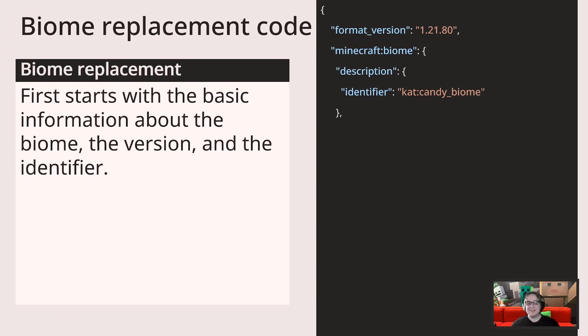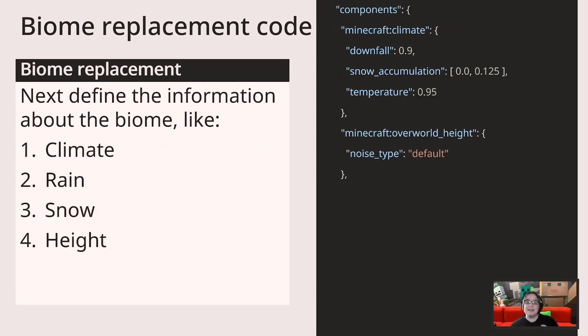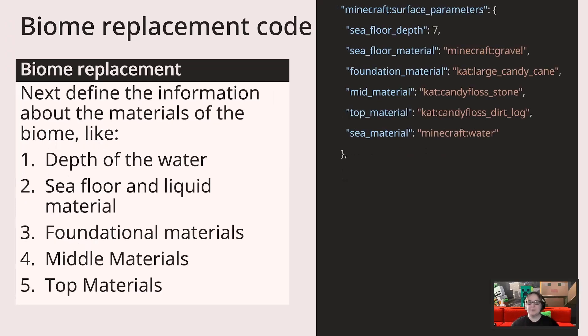We start with the format version and the identifier — this is always the most important part of a biome, making sure that you pick an identifier that is unique and memorable. For me, it's my name and candy biome. Next, we define the characteristics of the biome: things like the rain, snow, temperature, and climate. Next, we define some of the materials that make up the biome. This includes things like the depth of the seafloor and what it's made of, the foundational materials (blocks very far down, like deepslate), the top material (surface decoration like grass or sand), and the mid material, which is anything between the two. Any and all of those can be replaced with custom blocks, though it does slow down the game a little right now.